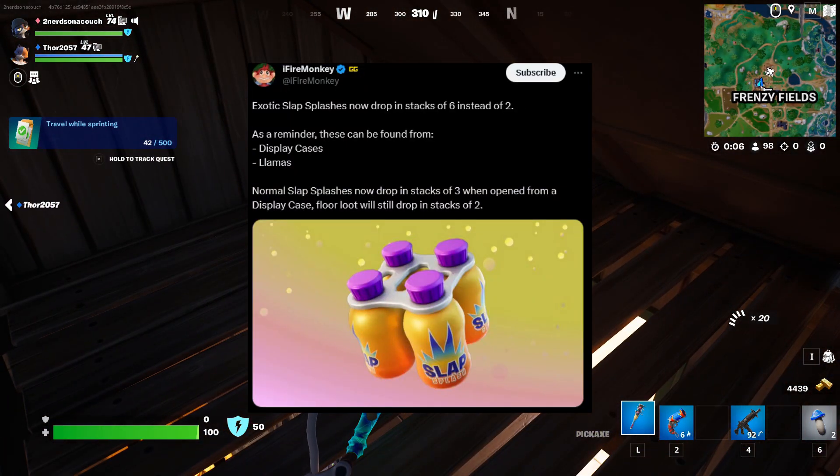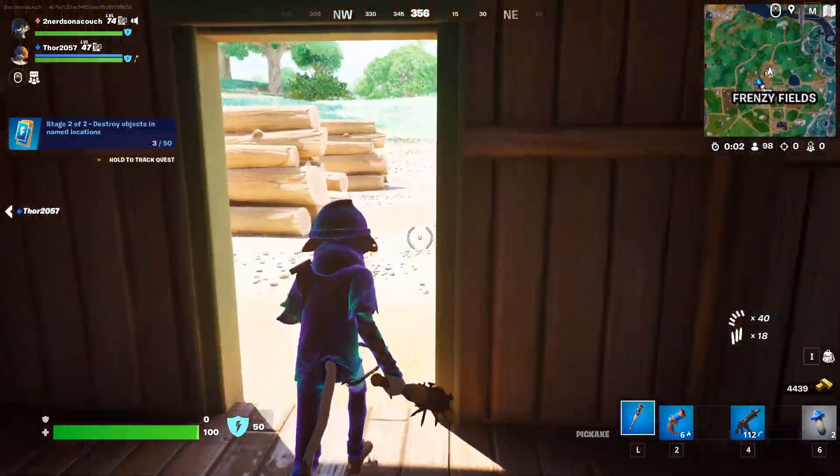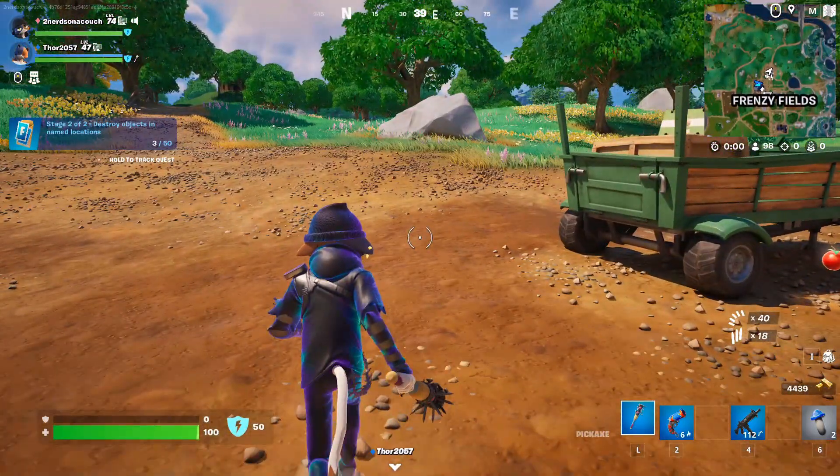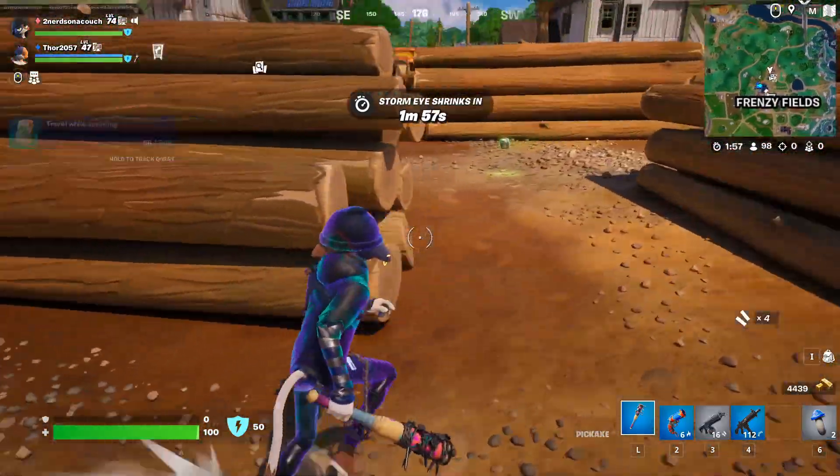There have been a few balancing changes with the Slap Splashes! Exotic Slap Splashes now drop in stacks of 6 instead of 2! As a reminder, you can find Exotic Slap Splashes in Keylock Chests, also known as Hollow Chests or Display Cases!